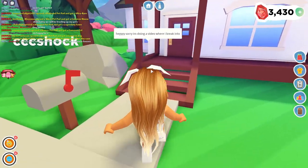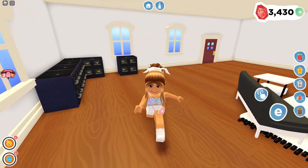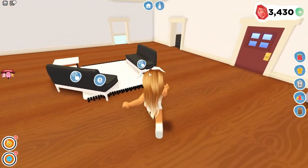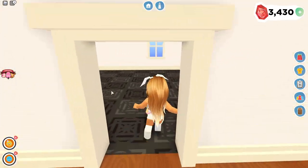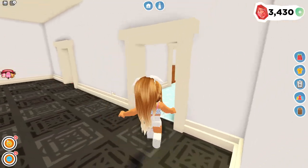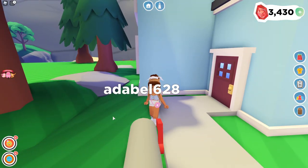Sadly we couldn't see the rest of that girl's house because she kicked us out. This next person's house — it looks like they're still working on their kitchen. There's a really cool-looking sofa I like. This room is empty and this room is also empty, but this is probably their bathroom and that's probably their bedroom.